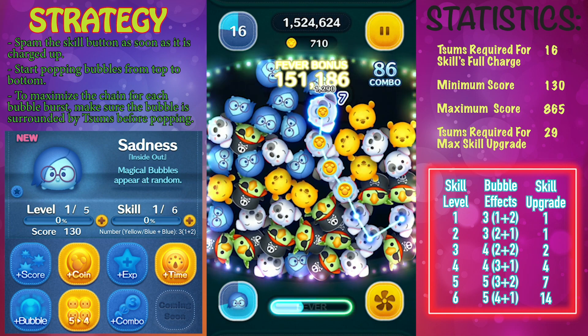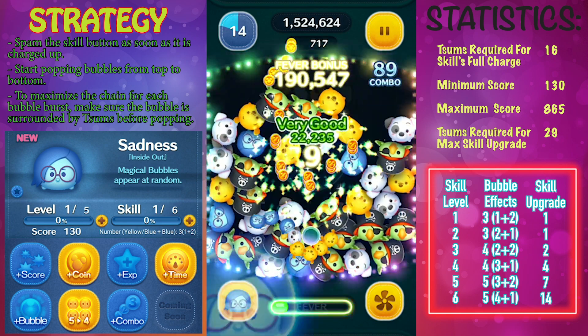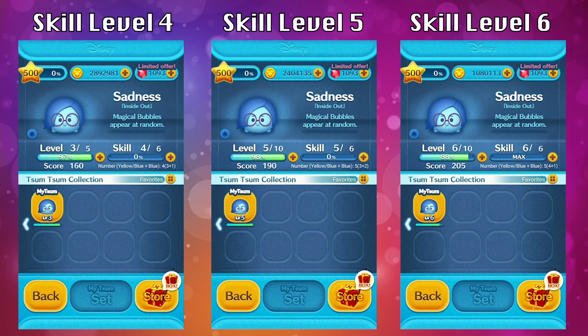But for this video, I want to focus on Sadness at skill level 4, 5, and 6 and really show you the difference between all three of these skill levels. The primary difference between skill level 4 through 6 is the amount of bubbles that Sadness will make, and also not only how many but what kind.